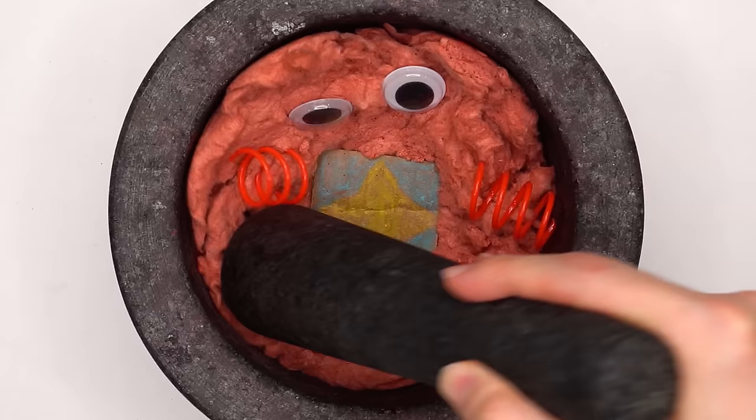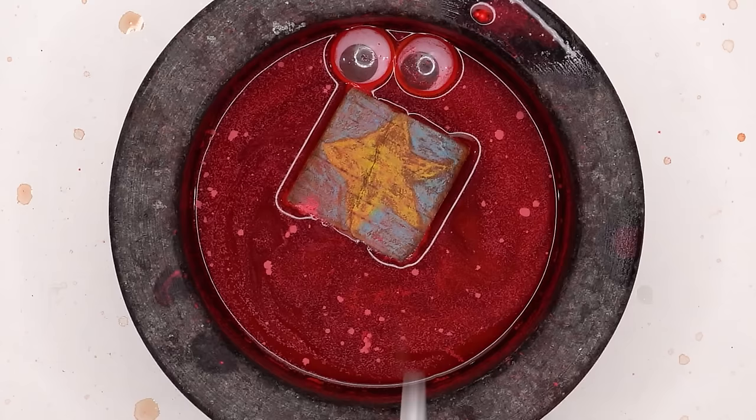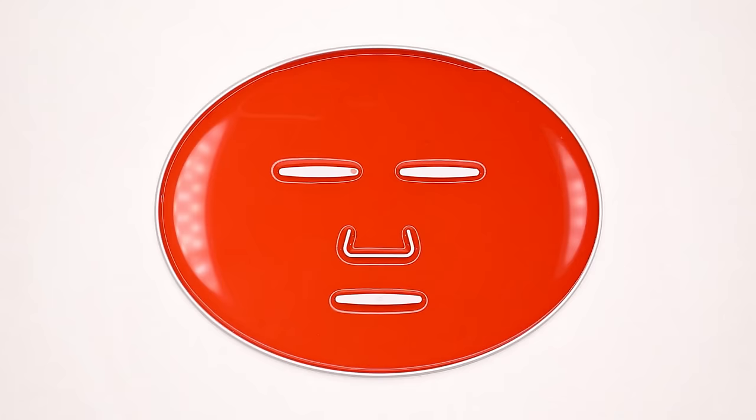Boxy Boo. Smash and smash. Mix and mix. Bubbles. Suck it up. Inject Boxy Boo. Add the peptide. Turn it on and dispense. Now we just wait a few minutes and I'll be right back to try it on. I'm hungry.